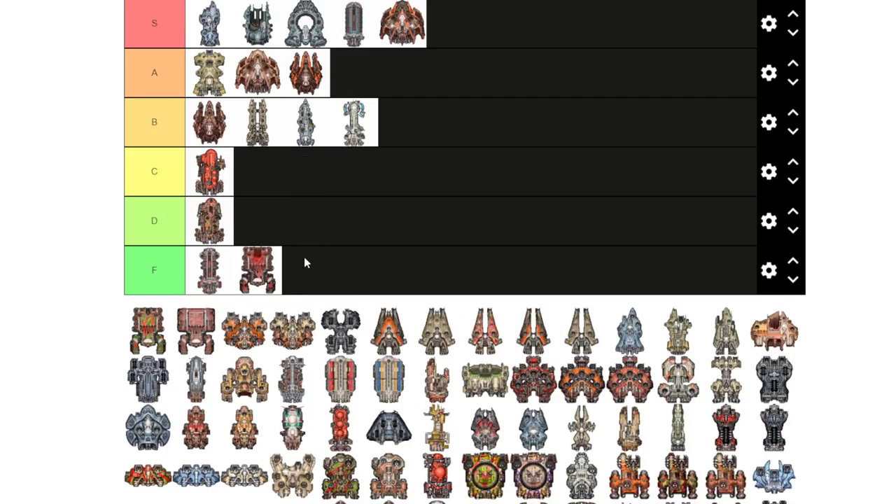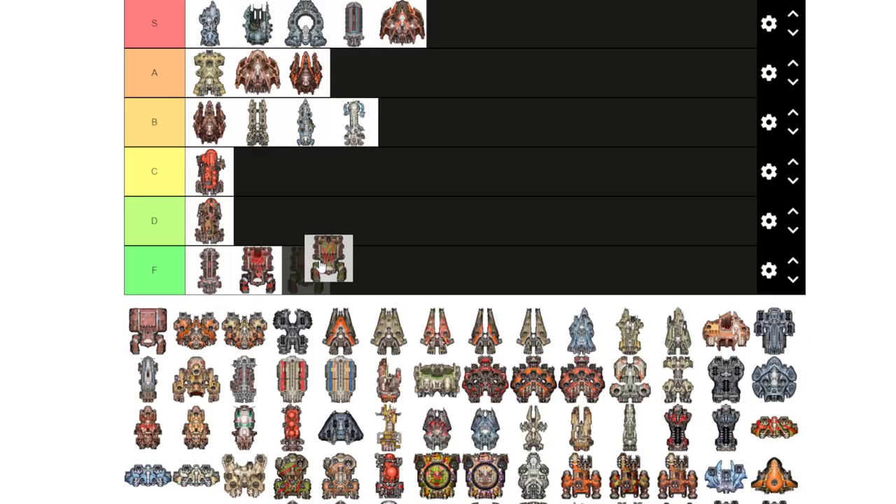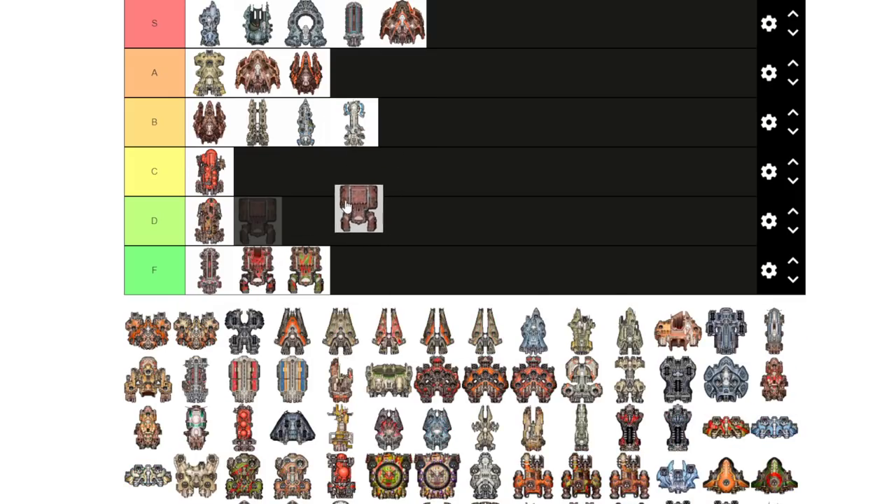The pirate Colossus is a bad ship, the Luddic Path Colossus is a bad ship. The Colossus itself as a freighter is okay — nothing to write home about. It costs a lot of supplies for how little it can carry. If you can go from a Buffalo straight up to an Atlas, just skip the Colossus entirely.